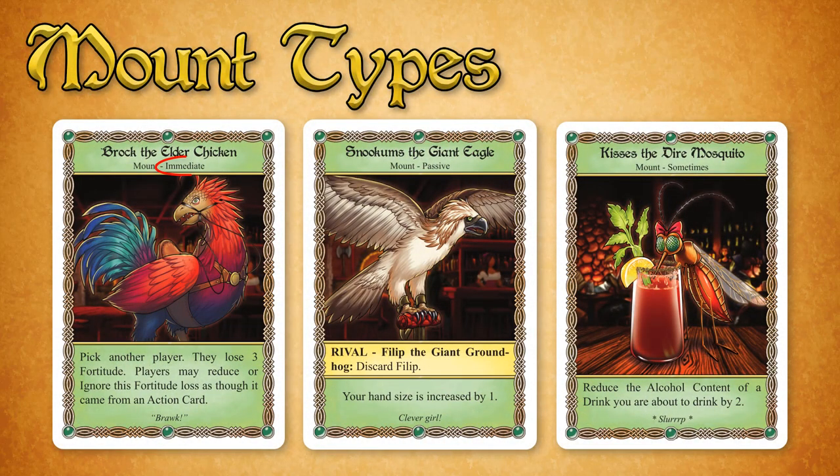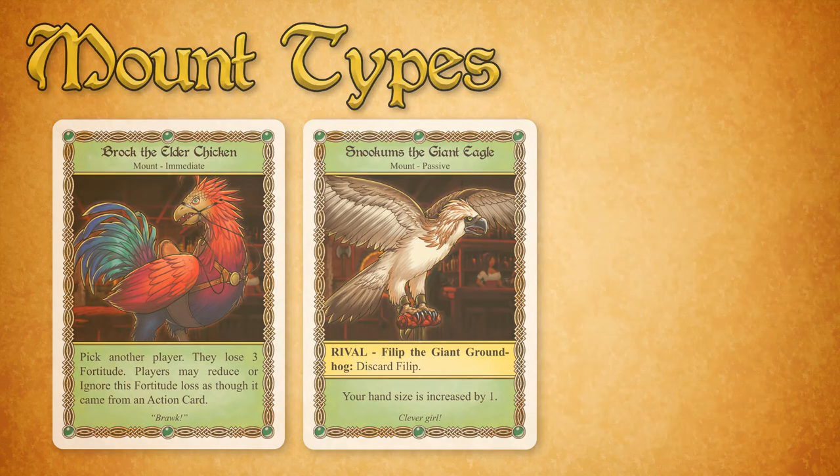Mounts come in three types, listed just below their name. Immediate mounts take effect when revealed, then do nothing further other than stay in play. Passive mounts have an ongoing effect while that mount is in play. Mounts with the subtype Sometimes may be played as though they were a Sometimes card in your hand; if you play a Sometimes mount in this way, discard it.